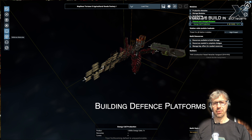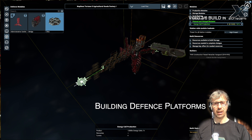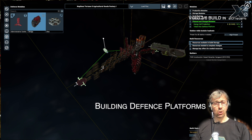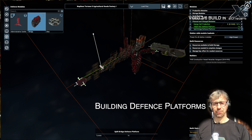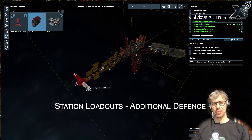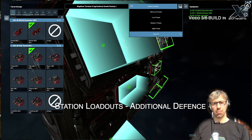One module type I haven't mentioned yet are defense platforms. They can be added to every station and help keep your station safe against enemies. Normal modules can sometimes also be equipped with weapons, and that's done in the loadout menu of the plan build interface.